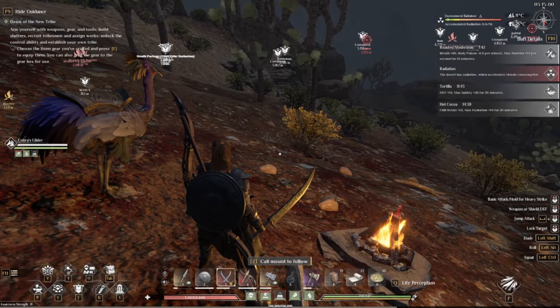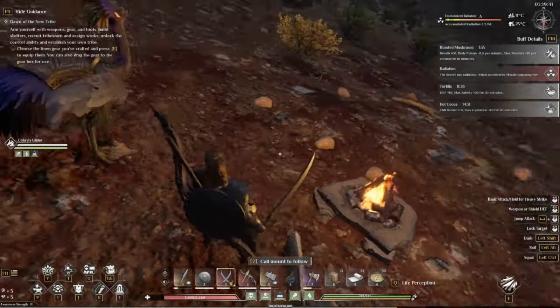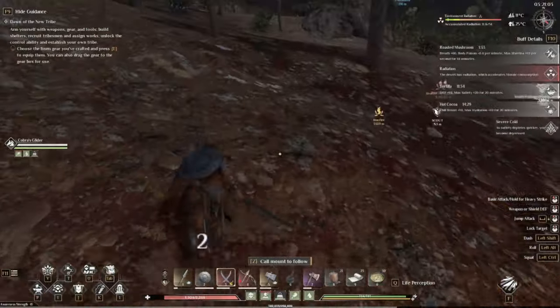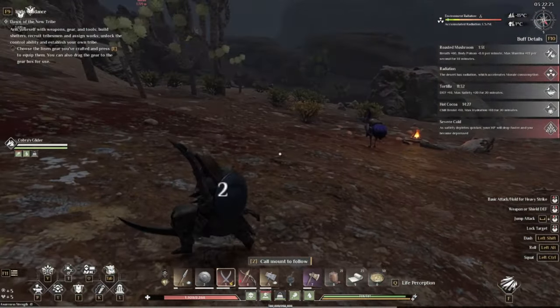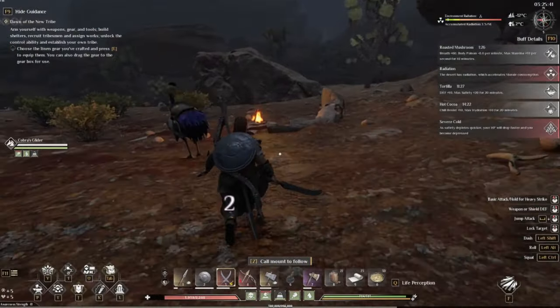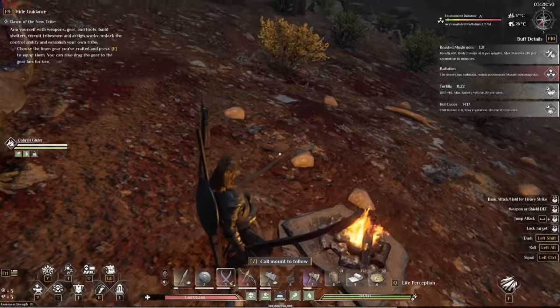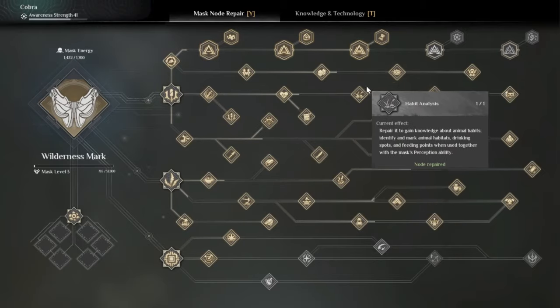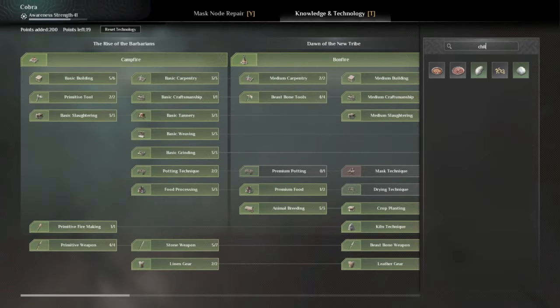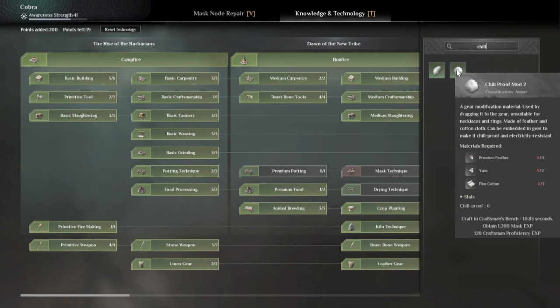If you're going to go at night, be aware that it is freezing cold, so bring some hot cocoa — it'll stop you from dying as fast — and make some campfires because that's the only thing that'll save you. Even with hot cocoa giving chill resist, if I run away from the campfire I'm going to be taking damage. You can also get chill proof mods from the gear page, and they're actually not that hard to make.